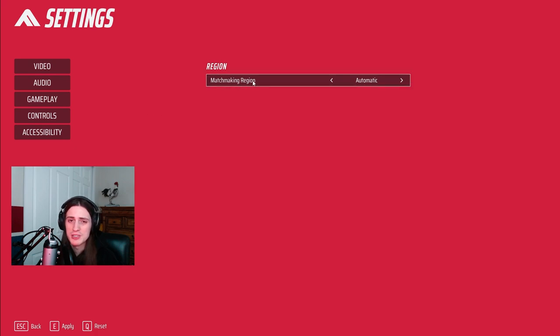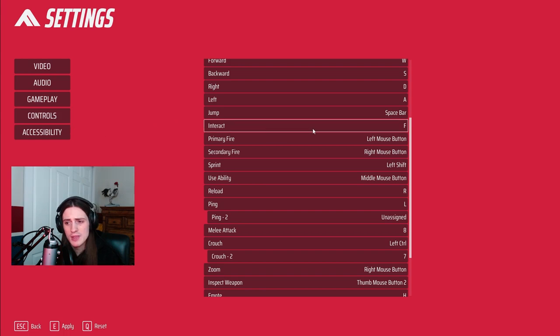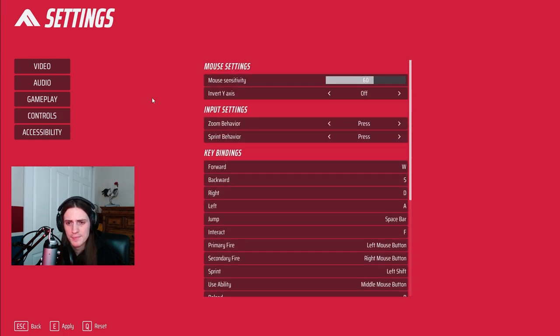Make sure you turn on your voice chat so you can talk to your teammates in game. For gameplay, this is just the matchmaking region — leave it automatic unless you're trying to get to a specific region like Asia or North America; otherwise just leave it on automatic.